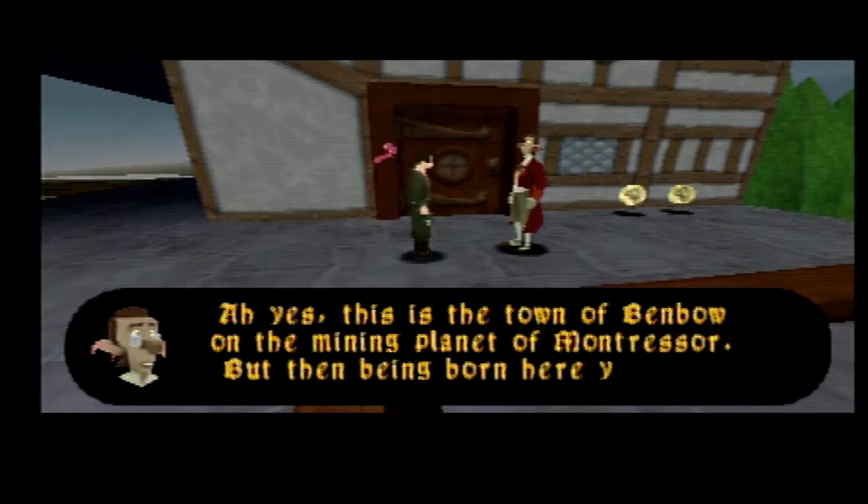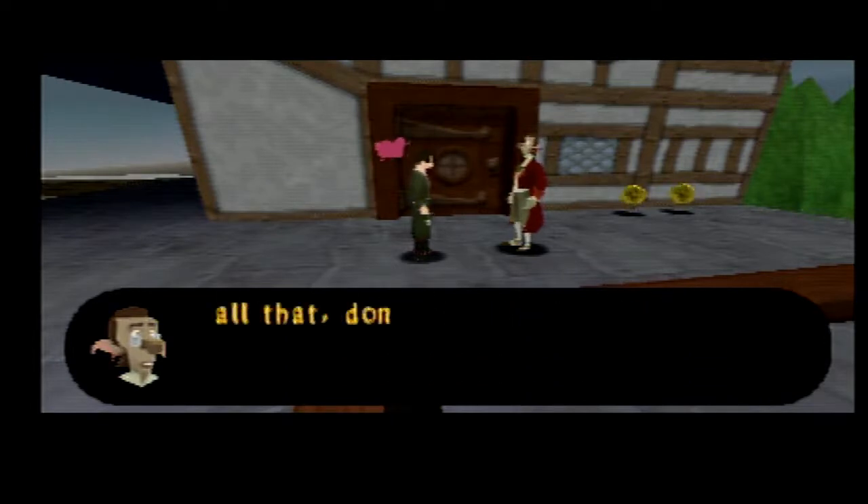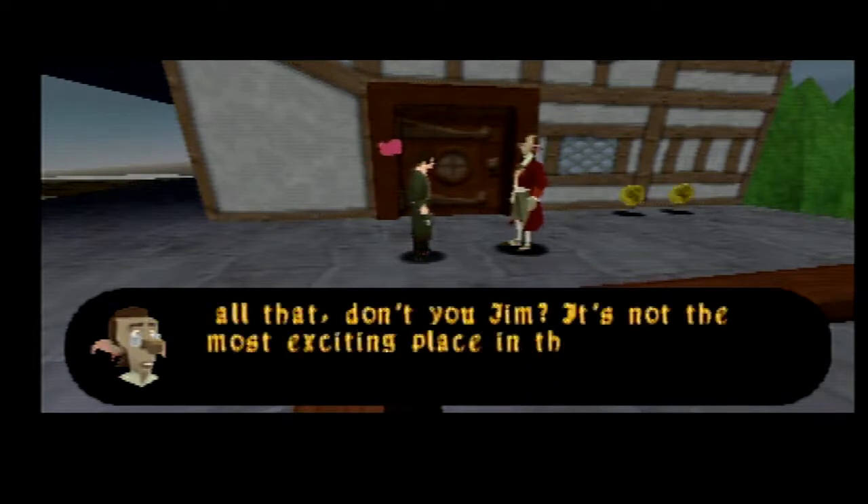This is the town of Bembo on the mining planet of Montressor. Being born here, you know all that, don't you Jim? It's not the most exciting place in the galaxy, but we all have to start somewhere.